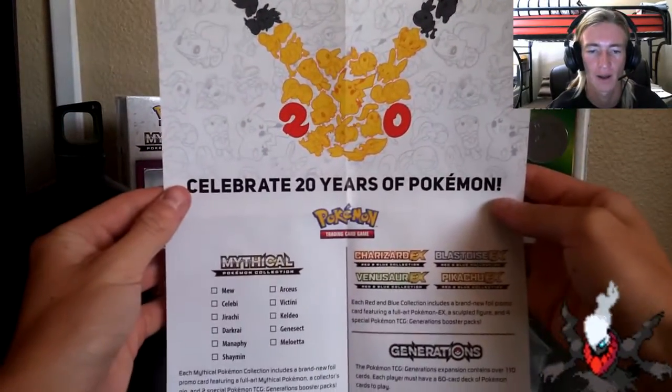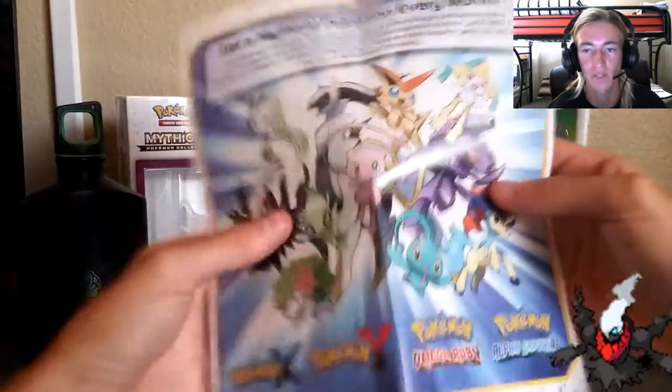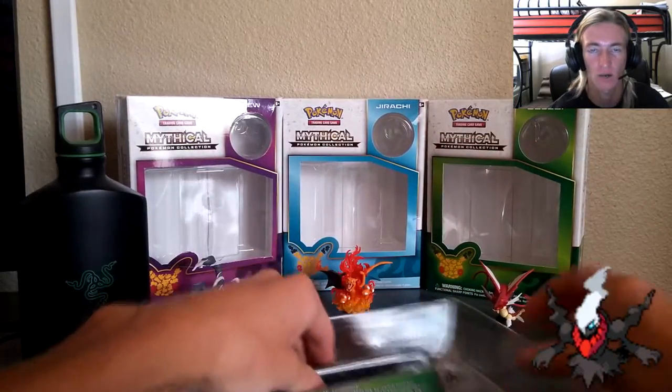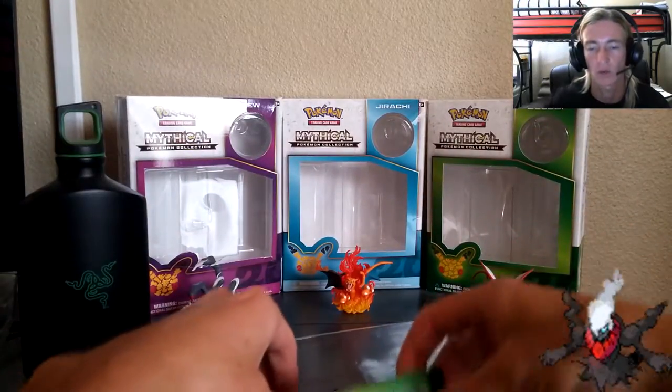We've got 'Celebrate 20 Years of Pokemon.' We got all of the mythical collection Pokemon on the left. You can also get these Pokemon for your games — Pokemon X and Y, Omega Ruby, Alpha Sapphire. Make sure you get those loot card codes because I will be giving away Darkrai's loot card codes this month. The giveaway link is down below.